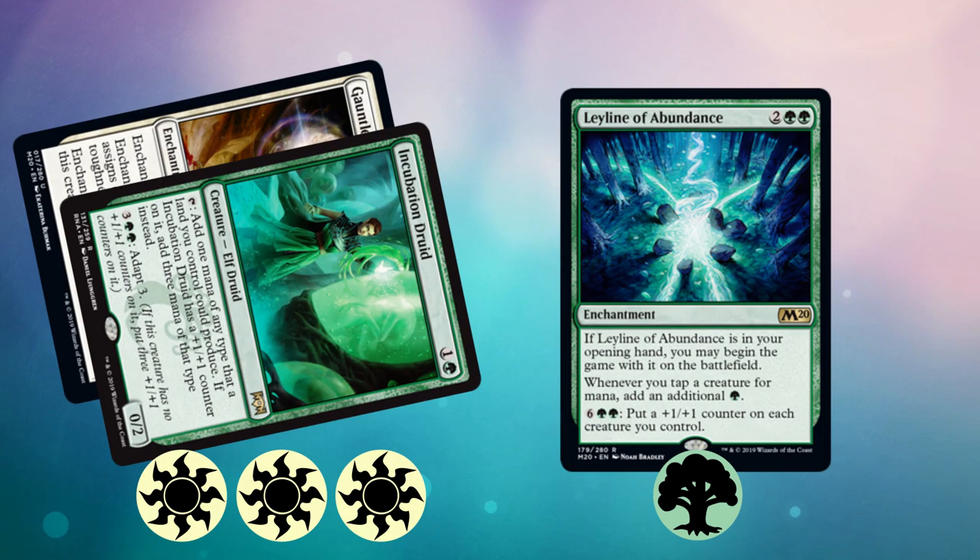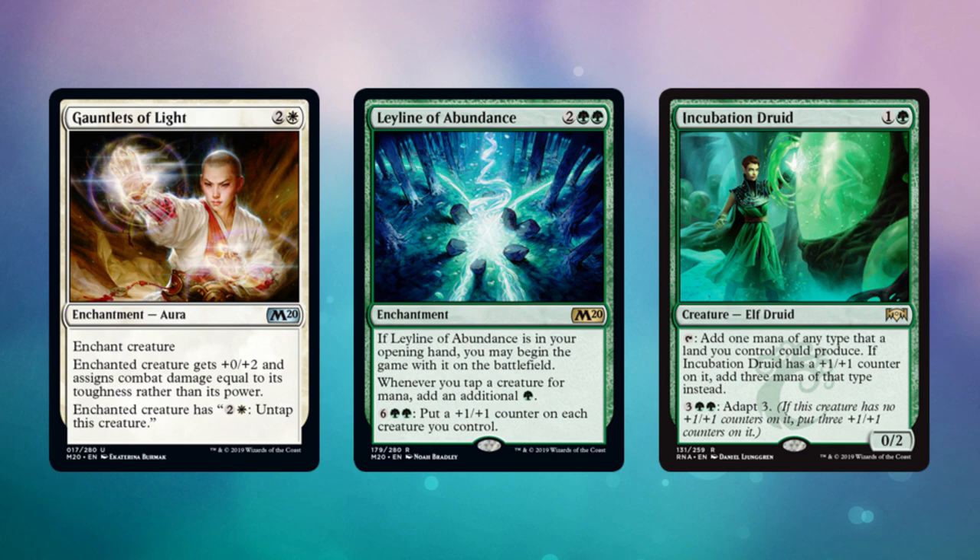At that point you have infinite mana. There are a lot of mana sinks you can use, but even just Leyline of Abundance itself can be the kill — for eight mana you can put a +1/+1 counter on each creature, and then attack with your big creatures to win. A lot of these combos are really hard to assemble, but if you do manage to get there it is infinite mana, and it is very cool if you actually pull it off.